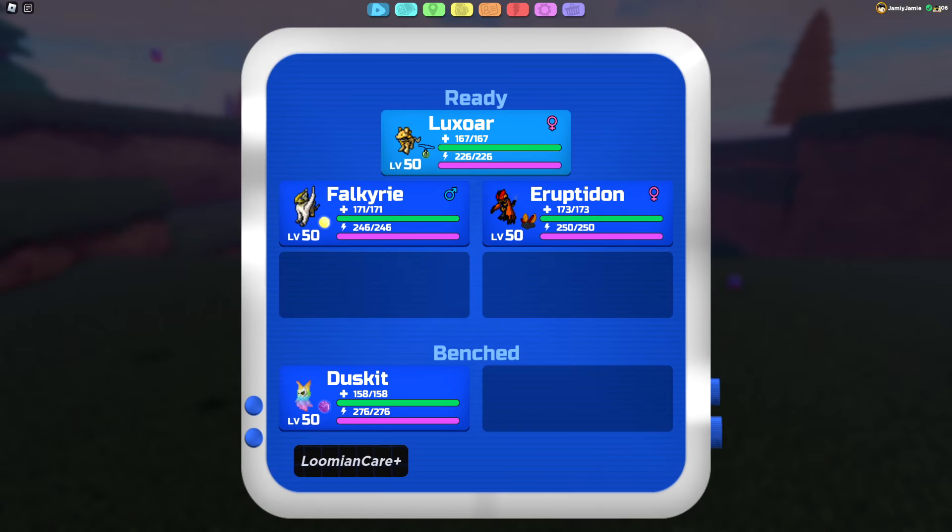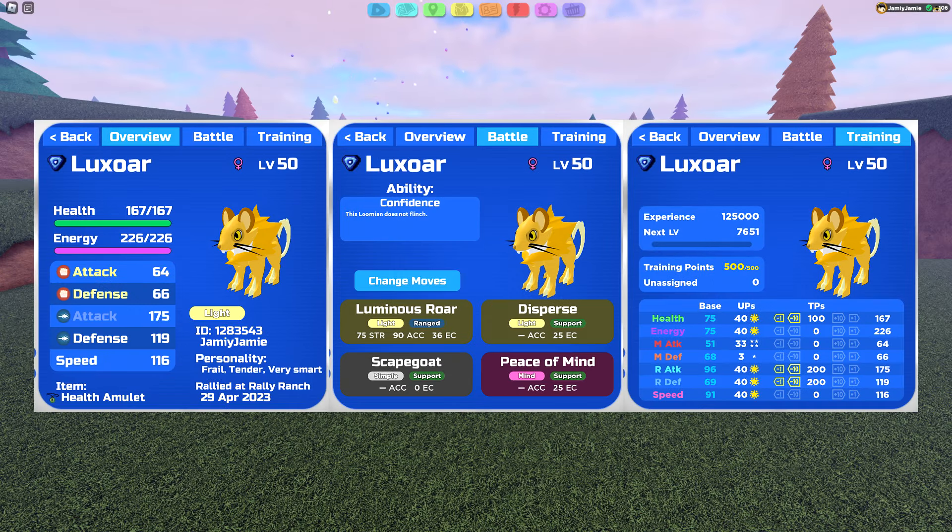Let's go over a brief summary on what each Lumion's role is. Luxor is naturally faster than the Dragodyne and hits pretty hard, but the most important thing in its kit is Luminous Roar, which can block the Dragodyne from using its most powerful move, Eggstorm, for 3 turns. Disperse isn't super important, but after using it once, we won't have to worry about Luminous Roar missing anymore. To prevent Luxor from fainting, we have Scapegoat, Peace of Mind, Health Amulet, and its range defense investment. The general idea is to cycle between Luminous Roar, Scapegoat, and Peace of Mind.